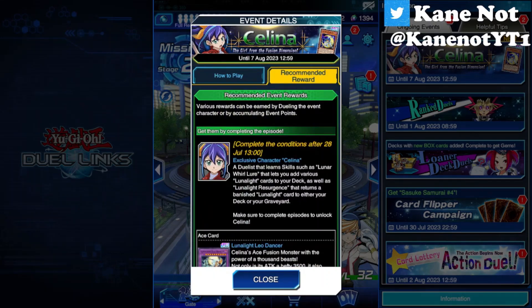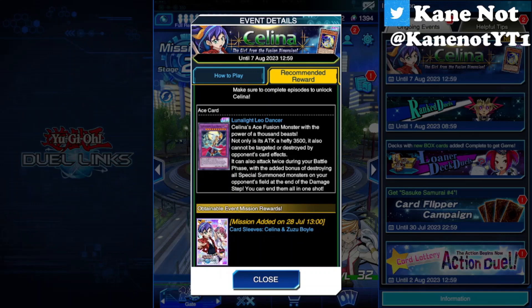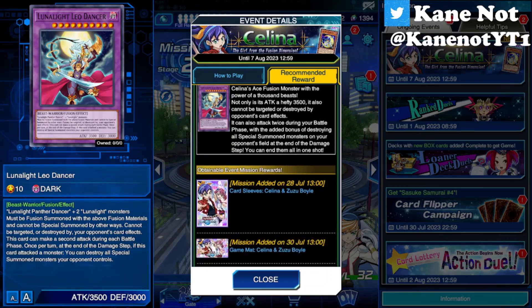Complete the conditions up to the 28th of July at 1pm - so 2 days from now - and you can unlock Selena as a Legendary Playable Duelist. Her ace card and main archetype is Luna Light Monsters. So with that being said, the upcoming main box and mini box is going to be Luna Light focused, and those of you who play Luna Light, rejoice as we are getting some new support for that archetype.